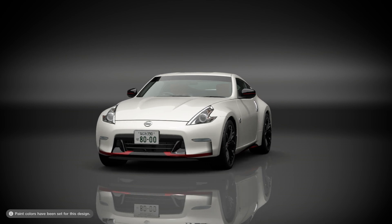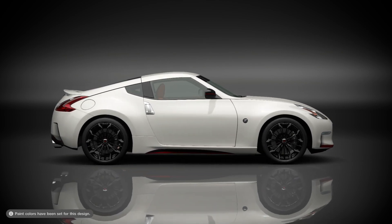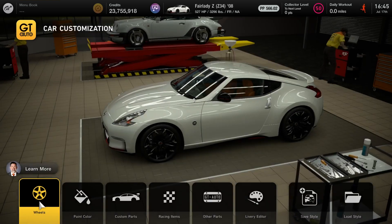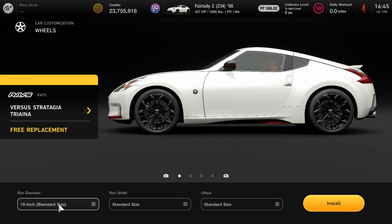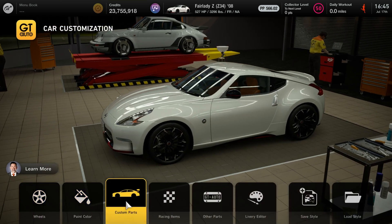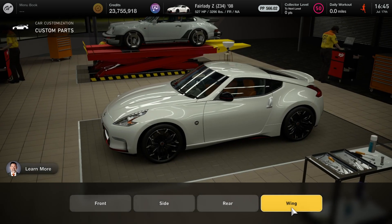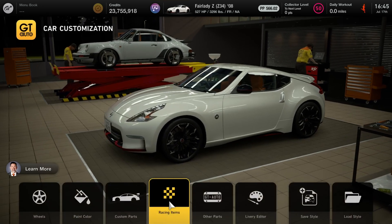I'll show you guys the two parts in this livery. It's pretty much 95% standard — the only things that are different are the rims and the rear wing. For the rims, we're using Rays VS Stragia Triana rims, which look very nice on the car. Everything is standard for the rim settings. The last part is the wing itself — everything else is standard and it's Type A. That's basically it for the livery. The roll cage is also standard, so just the rims and the wing.